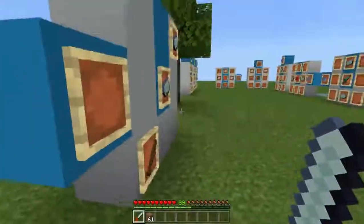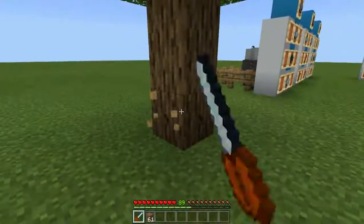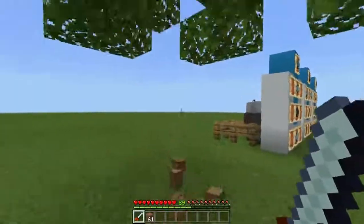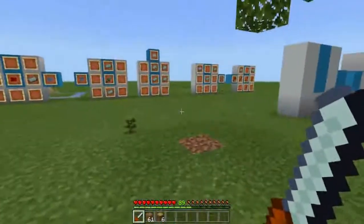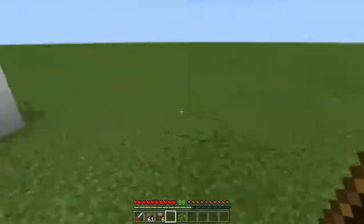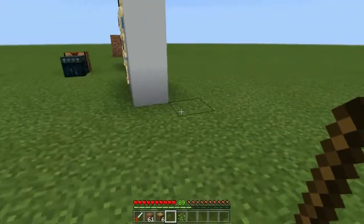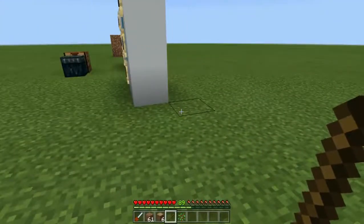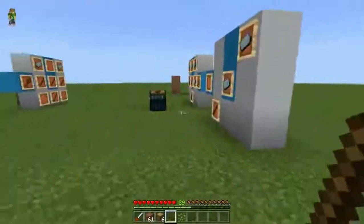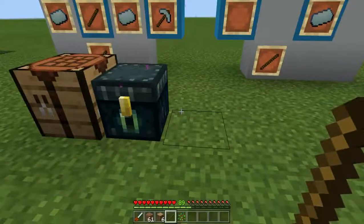The next tool is the chainsaw. The chainsaw is a very cool one — if you haven't noticed, it breaks the entire tree at once. It's like a tree feller add-on by Kayard. Kayard has made a tree feller add-on which doesn't use scripting, which is very cool. And this one uses scripting. This add-on is made by Adam.